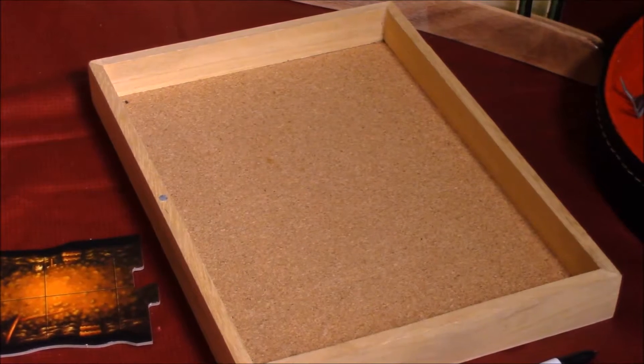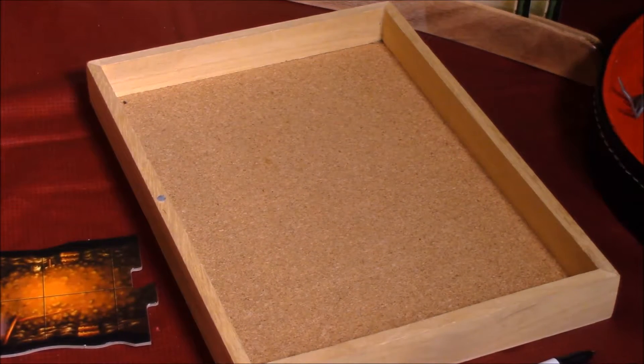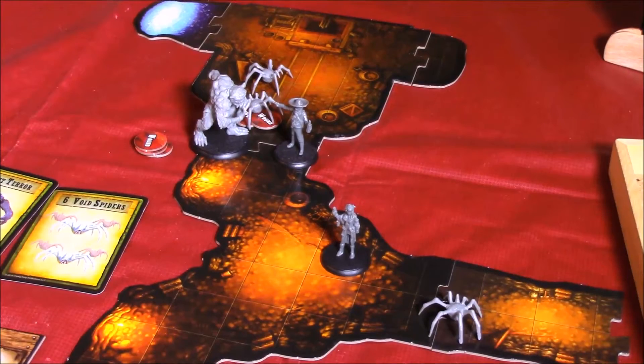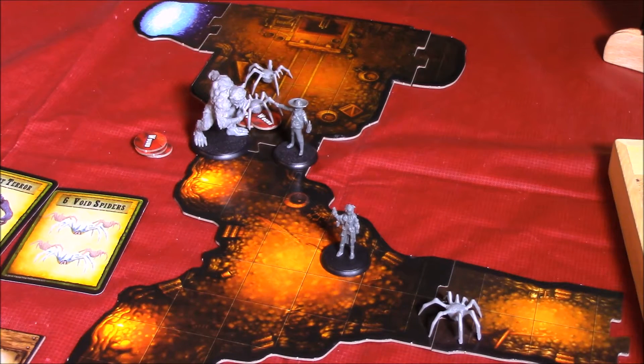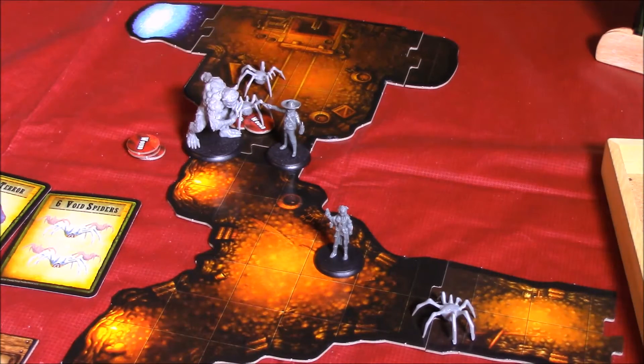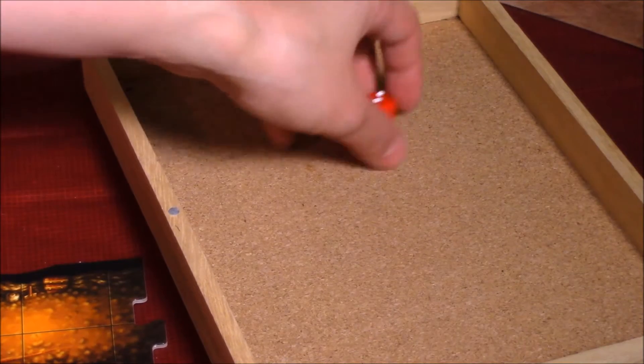We need to roll seven or higher — that's nine, so no issues holding back the darkness. Void spiders have initiative of six so they'll get to activate first. This spider is going to attack Chase; it gets to roll two combat dice.